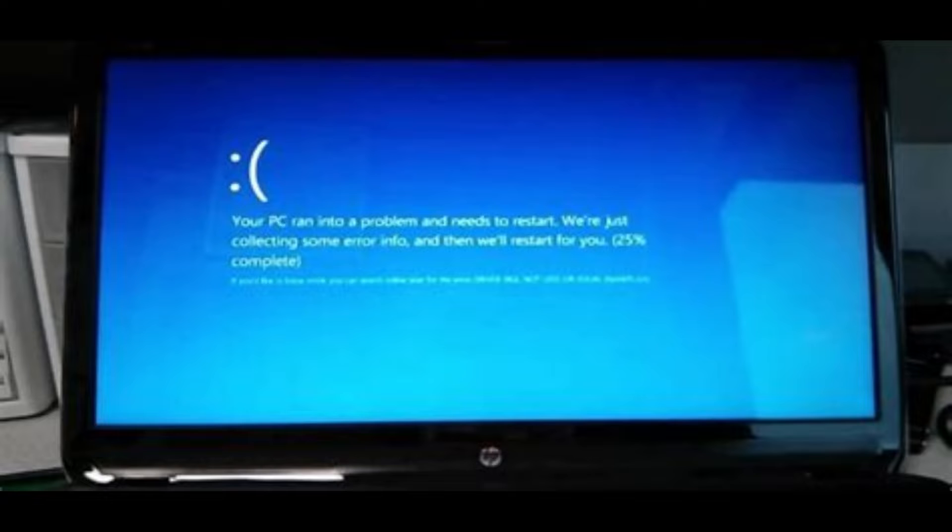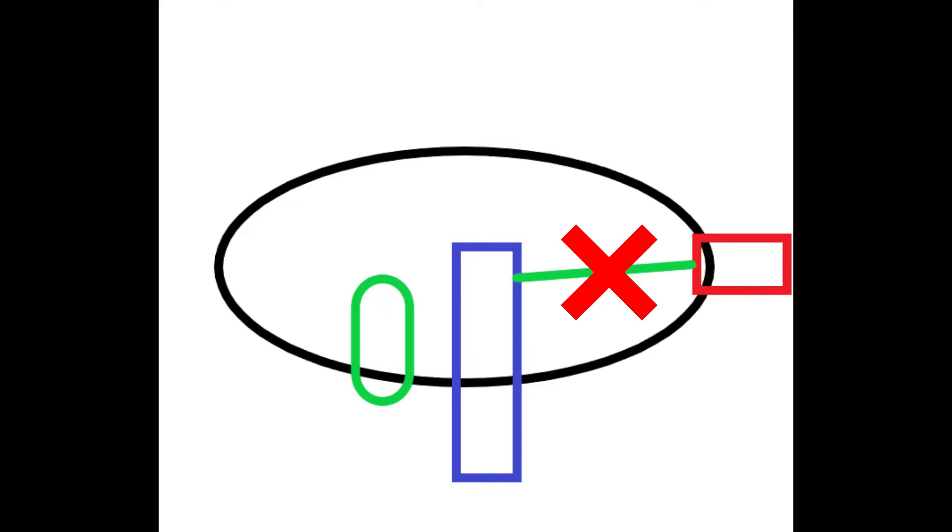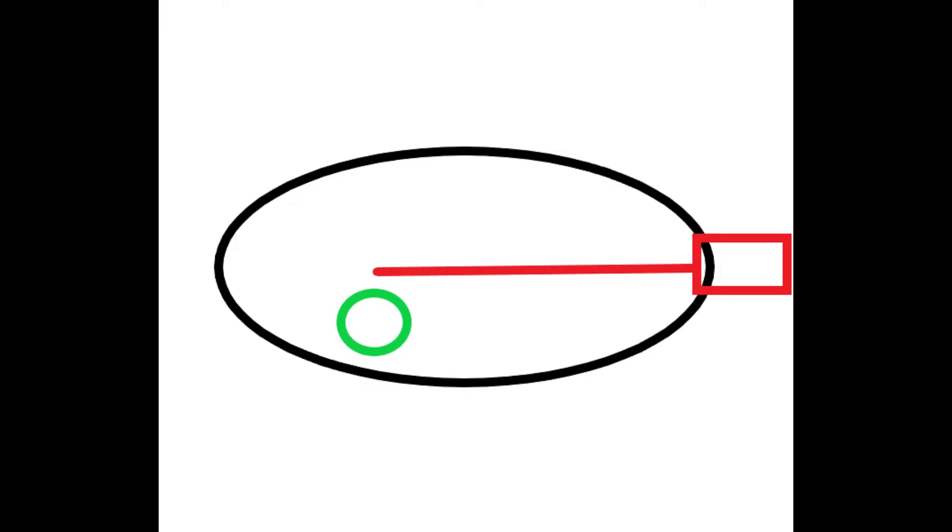Another problem was that the game would crash when sliding into an enemy's line of sight. After some bug testing, our programmer discovered the issue. It's a bit technical, but how the sight works is that when you enter the vision of an enemy, it shoots a laser out towards you from the enemy. If it hits you, you've been spotted; if it hits a wall, you haven't. Now if you slide, it shrinks your size, and you could actually slide under the laser so it would hit nothing. This would make the game crash.